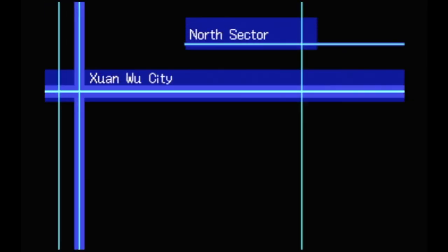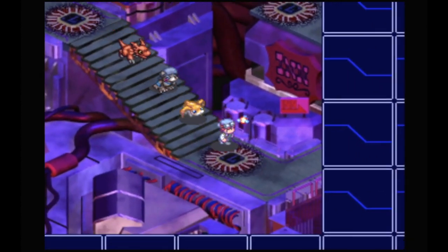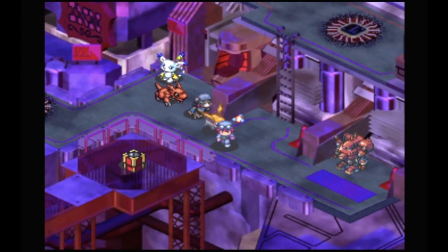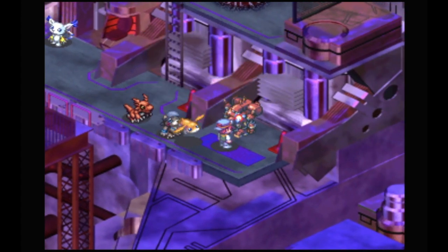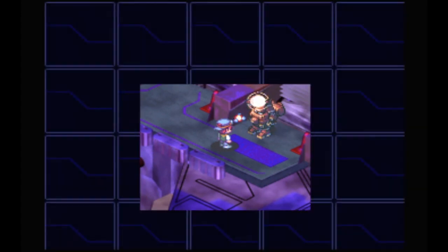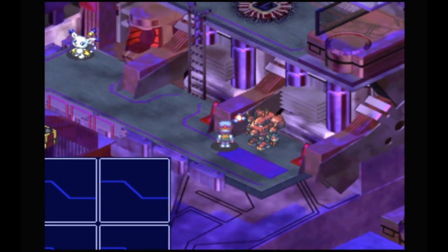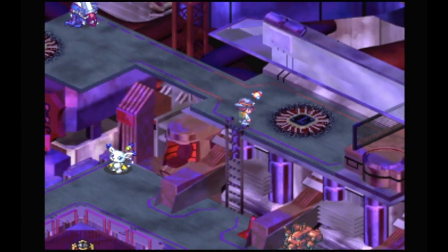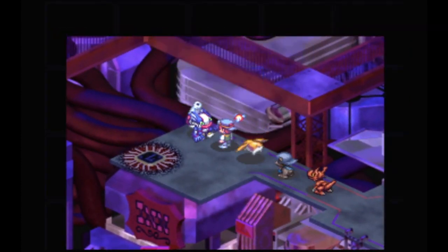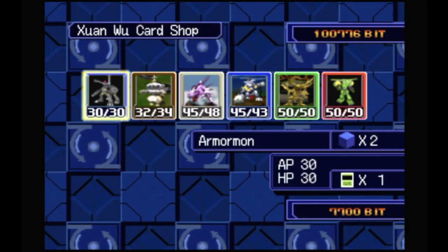I might stock up on some superchargers — they still don't have ultrachargers yet which sucks. I'll get about 14 more. Everything else should be fine. I'll probably rest at the inn and save, then go take on the leader. I don't think there's anything else to do around here, then we'll explore the area. Let me open up our booster pack and see what these guys offer.